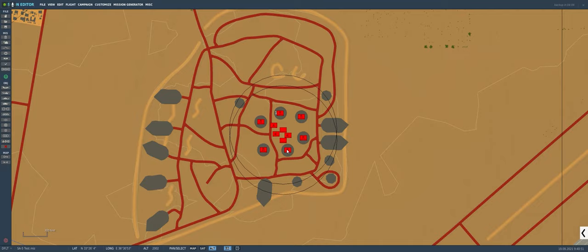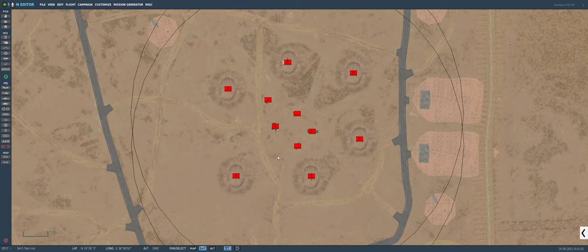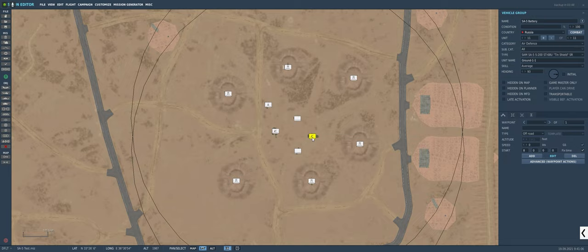Let's zoom in to our SAM site. We're using the prepared SAM site just north of Damascus International Airport. To put together an SA-5 site, you want to make sure you have the Tin Shield search radar, the Square Pair tracking radar, and at least a single launcher. When practicing against a new SAM system, I recommend placing a single launcher so you only have a single missile coming at you, making it more clinical.